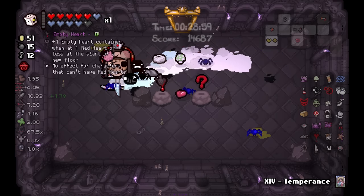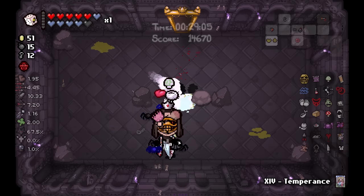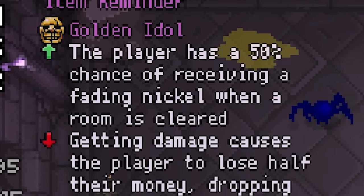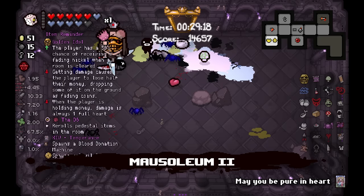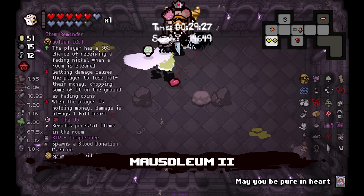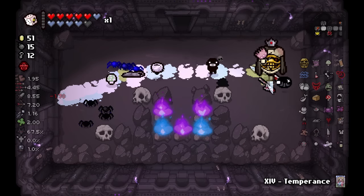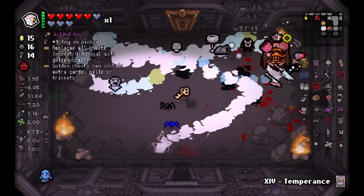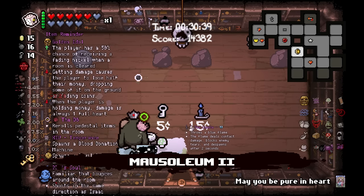Contagion — I'm thinking re-roll. The blind — what the hell? I become a Spelunky character. What does the Golden Idol do? Player has a 50% chance of receiving a fading nickel when the room is cleared. Getting damage causes the player to lose half their money, dropping some as fading coins. When the player is holding money, damage is always at one full heart. So it's basically: you get a bunch of money but also a bunch of nerfs? I don't need that.